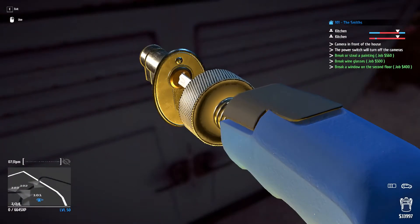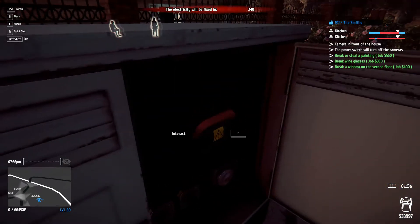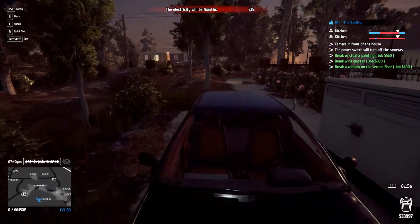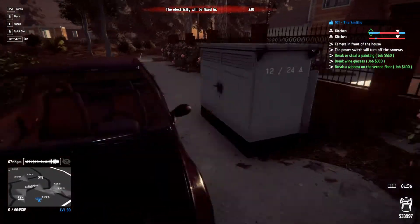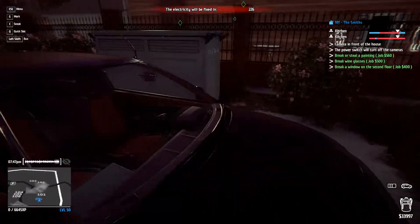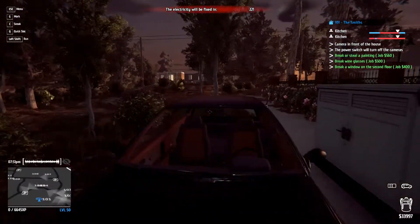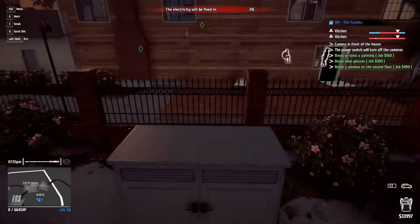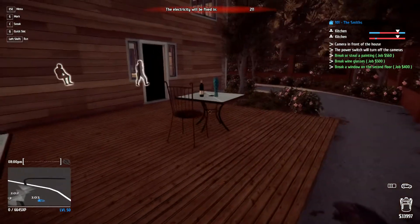Boosh — we have a timer at the top showing until the electricity is fixed. For some reason it won't let me jump. I was going to say they put an invisible ceiling there so you can't specifically do what I'm attempting. But they must have messed it up, because — there we go. Onto the box, onto the fence, and boosh. We're in.